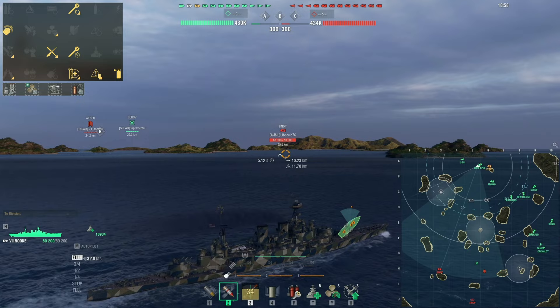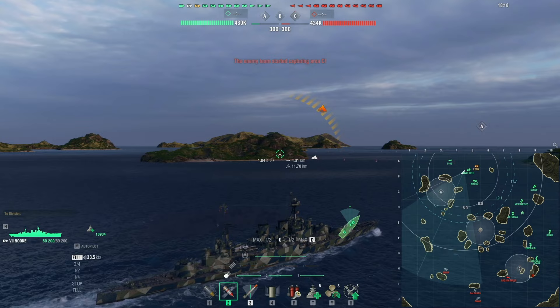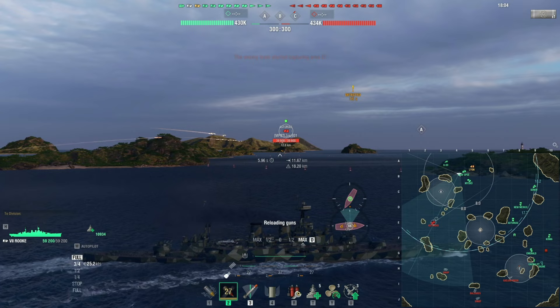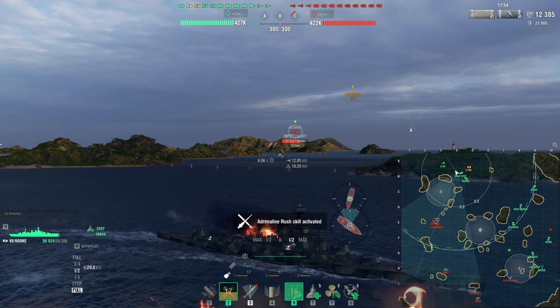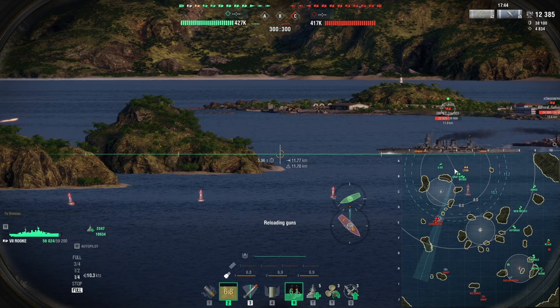Hello and welcome. Today we're in the tier 7 Royal Navy battlecruiser, the Rook. She is an amazing ship, especially for her tier. She is fast, she's relatively maneuverable, she has great guns, she even has a speed boost and a defensive fire option. All of this on a tier 7 — that's pretty good. The guns are usable, which is a lot more than can be said for most battleship class ships here. She's a battlecruiser, so she isn't quite as tanky, but the guns and the speed kind of make up for it.